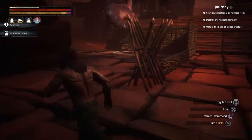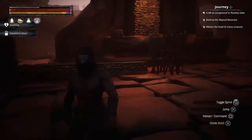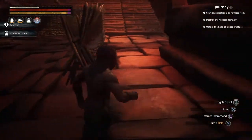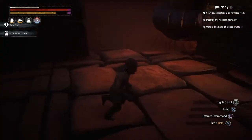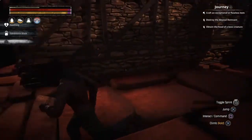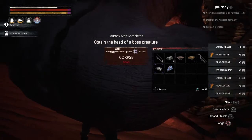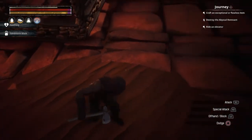If you build a pillar too close, he'll move between the two walls and pretty much respawn back to where he started with full health. So it's important to gauge the distance between the pillars — leave a lot of space for him to move through.